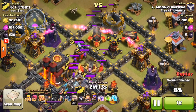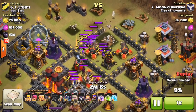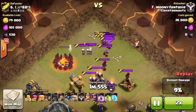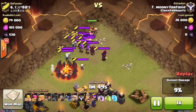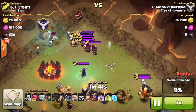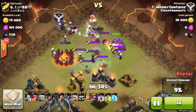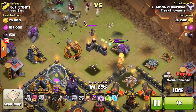The better approach is to spread your storages out as much as possible, using lots of different compartments and wall intersections so each storage is in its own separate wall compartment — similar to good farming base designs. That way, if you only lose one or two storages rather than all your loot, it's not going to cost you nearly as many resources. So spread your storages apart and don't keep them all inside one compartment.